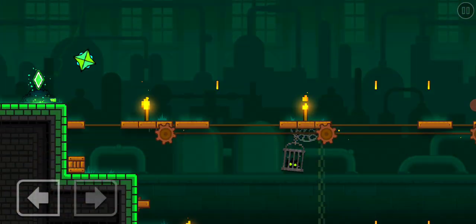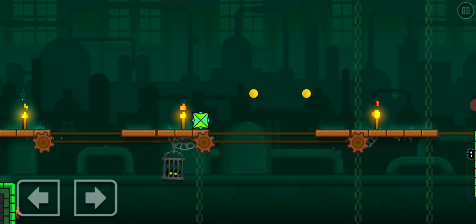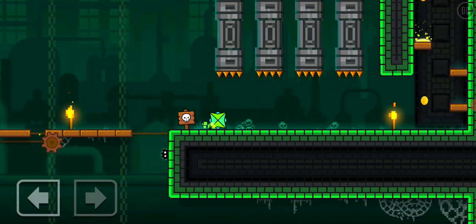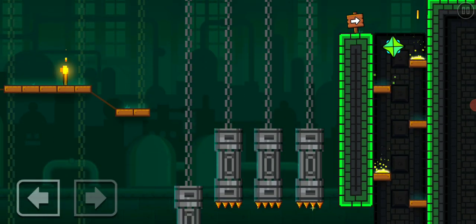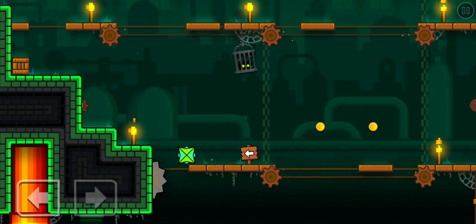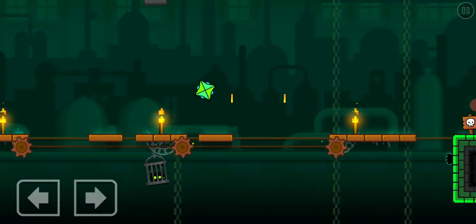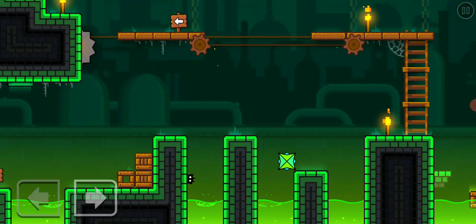The next one is this little guy that is trapped in a cage. I hope you got past this area. Do not go into this secret door. This little dude — I must escape him so he can give us a blue secret coin, and I must die first.